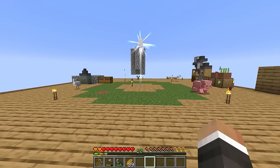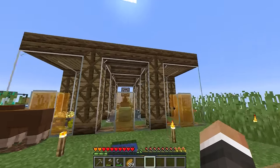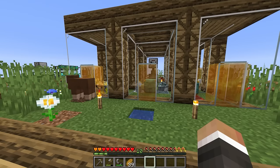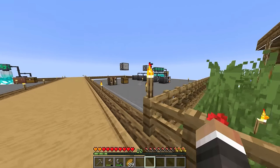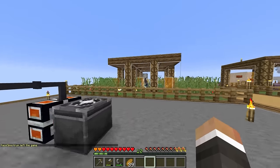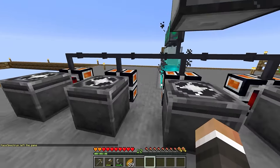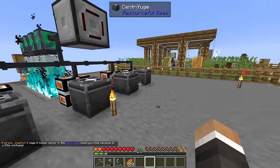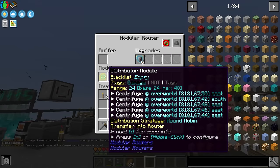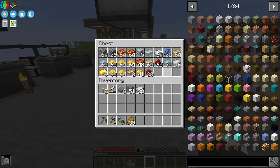In the last stream, we were working on setting up automation so that all of the different honeycombs we're producing from all of our different resourceful bees can be processed automatically by these centrifuges. We set up a couple of modular routers to automatically pull all of the honeycombs and shoot them across, then set up a distributor module to distribute those honeycombs amongst all of these centrifuges. And this has been working quite well since the end of the last stream.